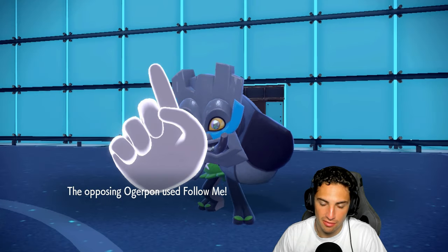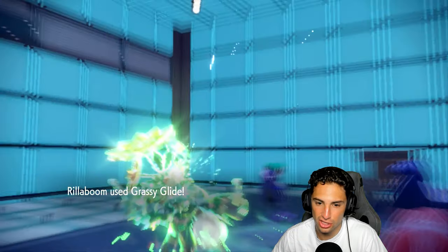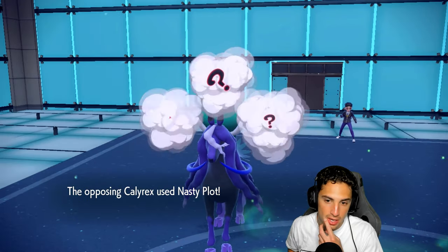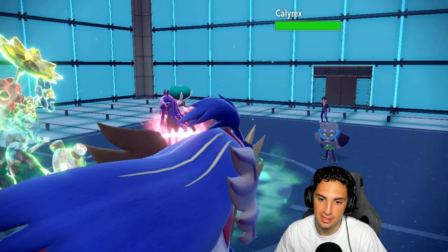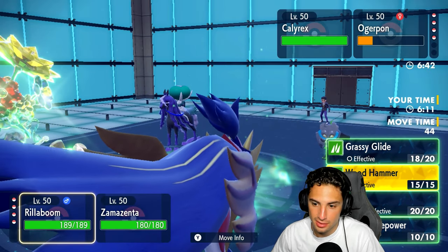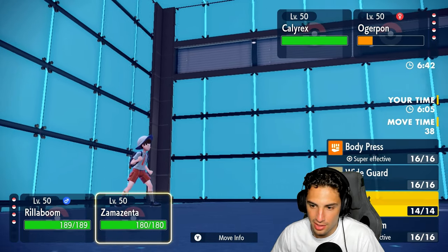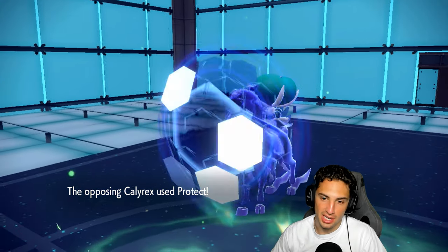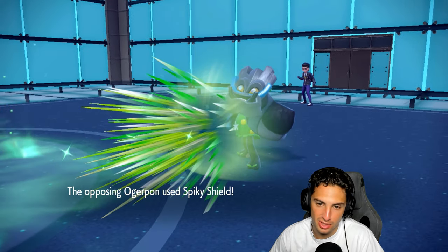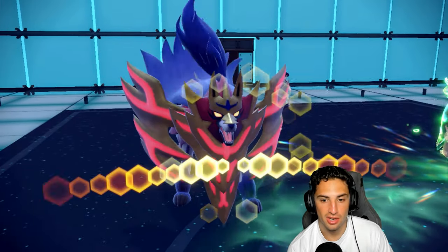I go right into Zamazenta, hoping Calyrex stays in so we can KO it. Follow Me comes out — actually a smart play. Grassy Glide should chunk up a lot of damage. Even though they have Sturdy, another Grassy Glide will KO, but this thing has a Nasty Plot set up, which is a little scary. I'm going for another Grassy Glide into that slot. Do I Wide Guard here against Body Press? I think I've got to Wide Guard. They protect Calyrex.